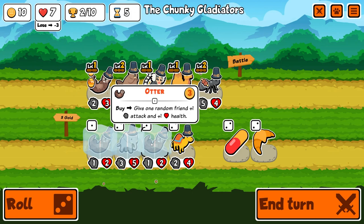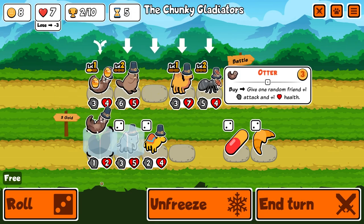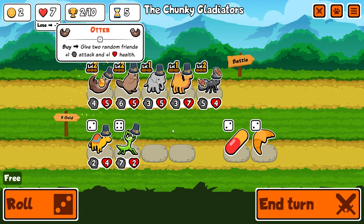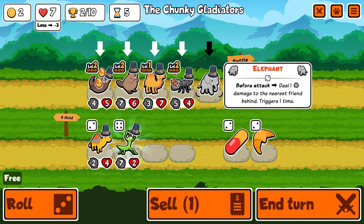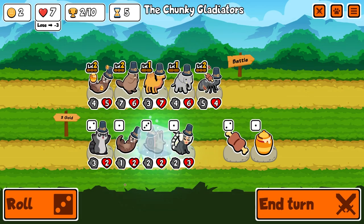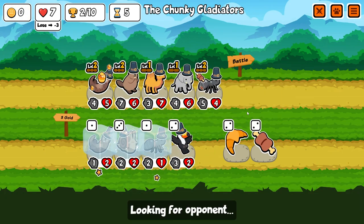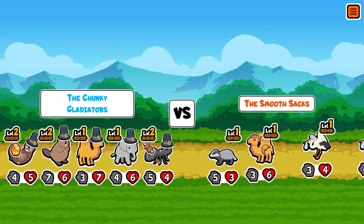Probably should sell you first before I do this — buy another otter. So now at least we can do something like that. I'll freeze you, I'll freeze another otter. The plan is to sell this beaver. There's another ant. I'll sell the beaver because the beaver's got a sell ability — when you sell it, it gives other pets HP.